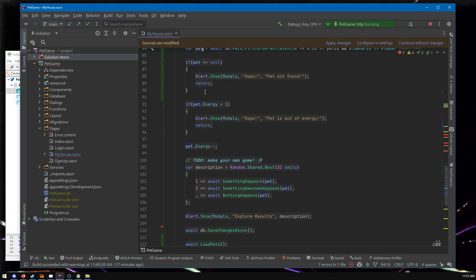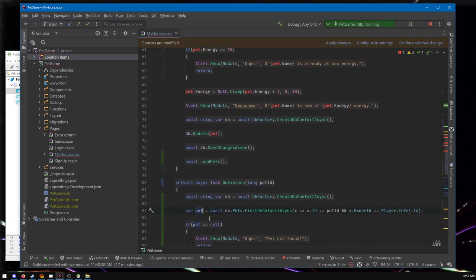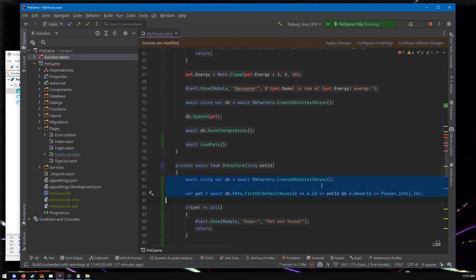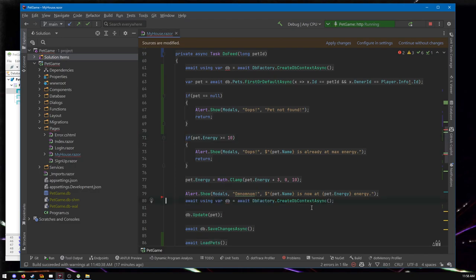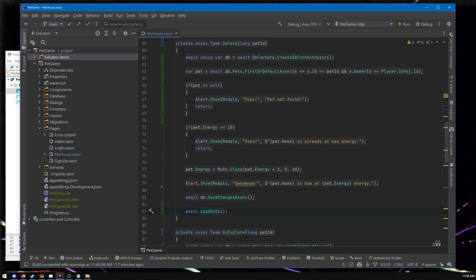We'll do the same thing in do feed — I'm just going to copy this. Any time you're copy-pasting, especially this much code, it's a sign you could pull it out into a function. I'll leave that as an exercise. Down here we don't need to create the DB context anymore, we don't need to call DB update — the database has it figured out. Save changes, load pets, and we're done. Let's restart the game.